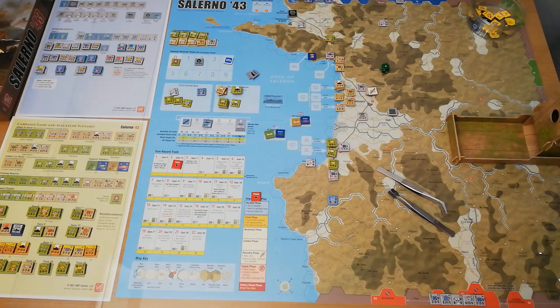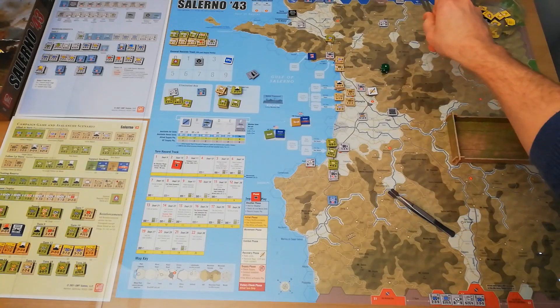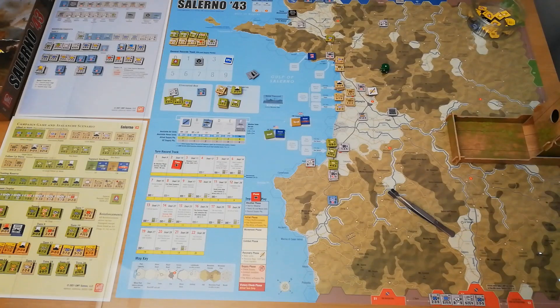Hi there, welcome back to Salerno 43 here on Diagonal Move, moving straight into turn two. I've panned the camera out somewhat from the last video because I just want you to be able to see the initial reinforcement moves, which are currently down the bottom here for the Germans with various members of the 29th Panzer Grenadiers and a couple of other units, plus more at the top with some of the Luftwaffe units as well, so it's one of the bigger reinforcement turns for the German side. In the early part of the game the Germans get quite a few reinforcements at the north and south of the map, relatively few for the Allies, with the exception of this floating reserve here which will slowly come on during this turn and potentially into next turn as well depending on how things go.